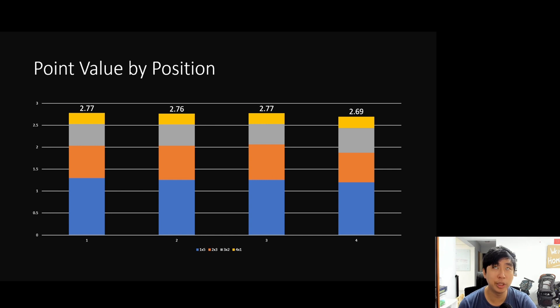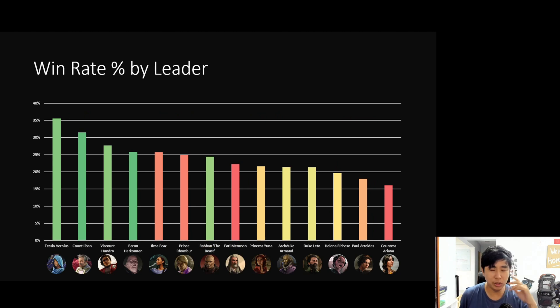This assumes 4-3-1-2 remove eight. You can't really control what position you play at, but what you can control is the leaders you pick. So here are some win rates by leader.